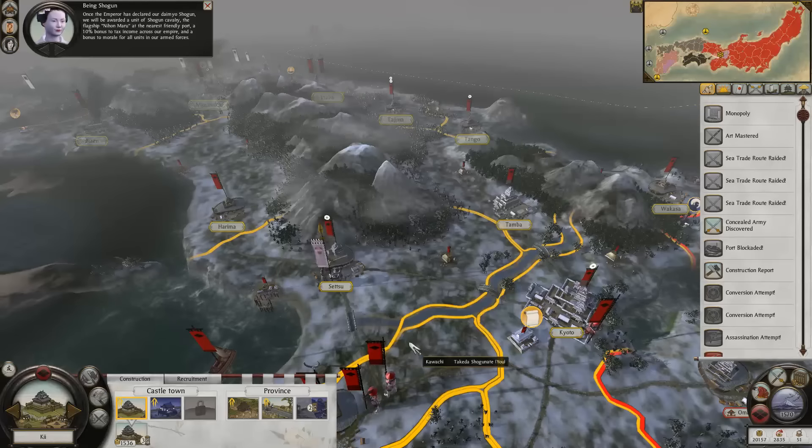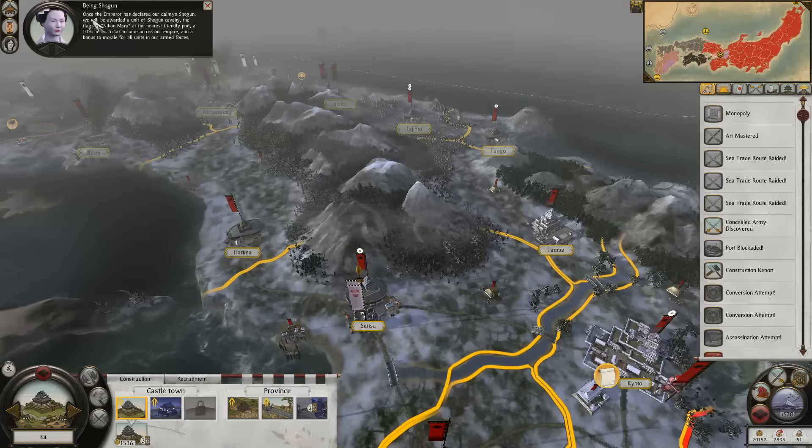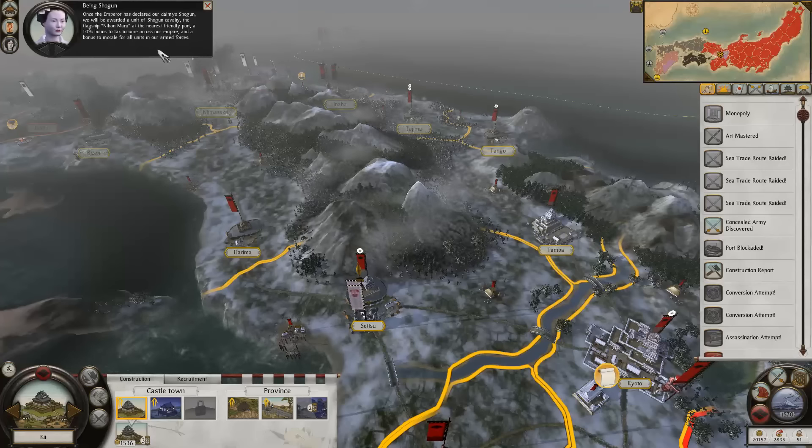Once the Emperor has declared our Daimyo Shogun, we will be awarded a unit of Shogun cavalry, the flagship Nihon Maru at the nearest friendly port, a 10% bonus to tax income across our entire empire, and a bonus to morale.